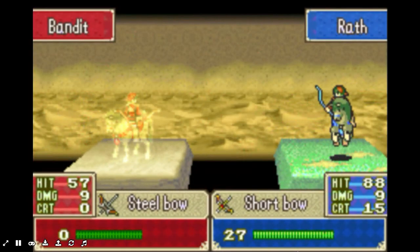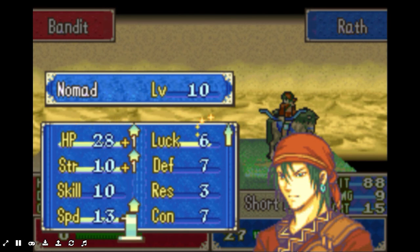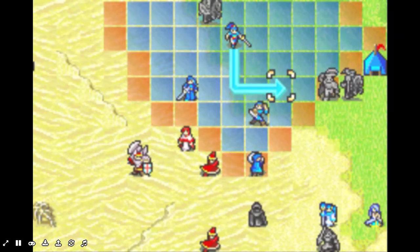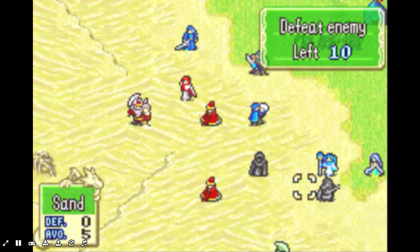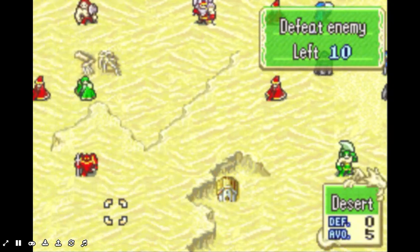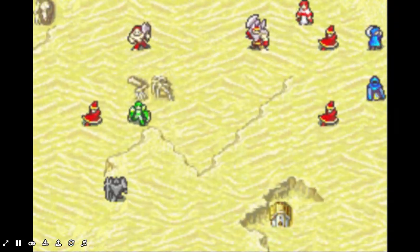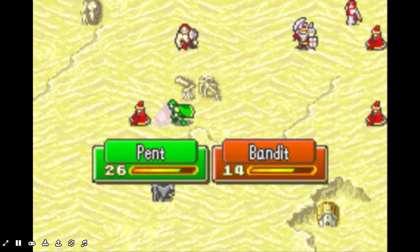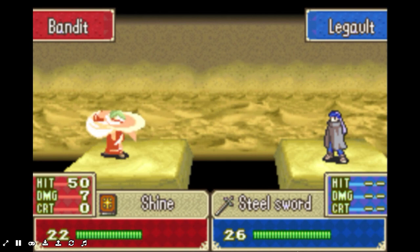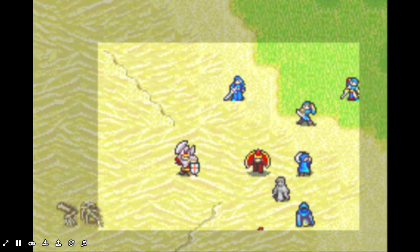Wrath got a critical — okay, that works. Worth it. Level 10! Cool, I can promote him, but I'm not going to yet. I'm gonna wait until he hits level 15. I kind of just have that habit of promoting people at 15. I know it sounds like a random number, but I've been doing it a lot in my playthroughs. Level 20 takes forever to reach. Going for Pent — if you get unlucky, Pent can die and you basically fail the chapter. So it is a little bit luck-based, but it's not terrible.